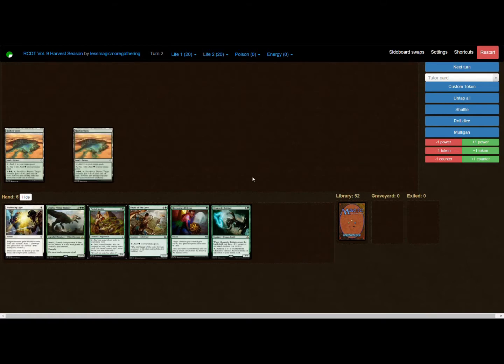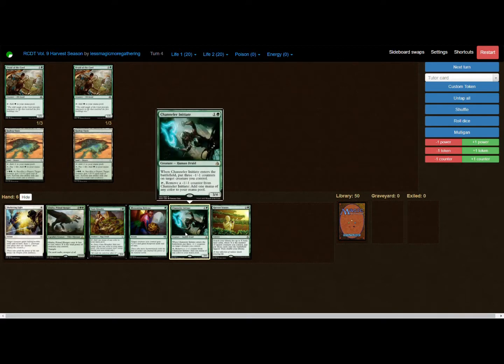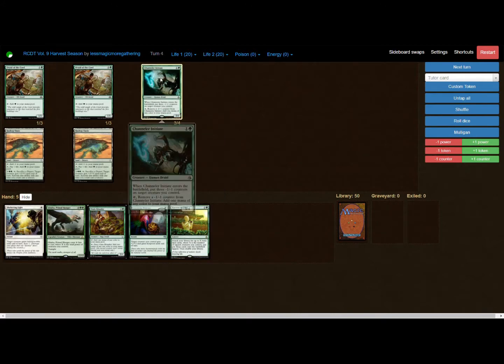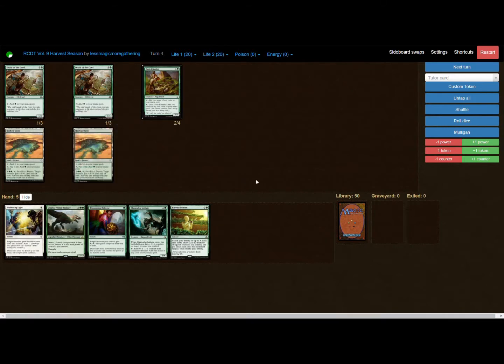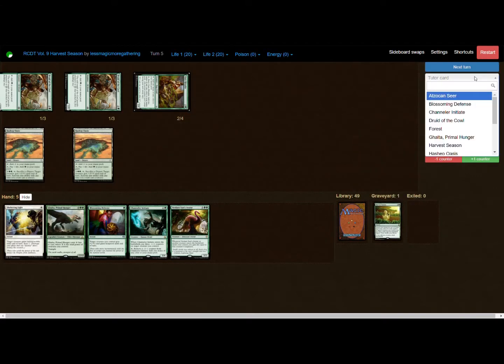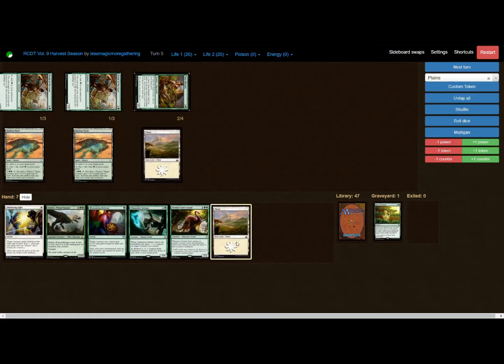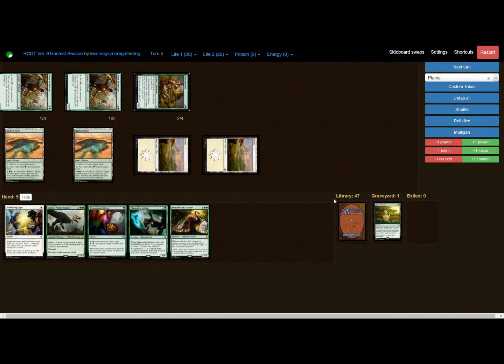This is a much better start. Against my better judgment I'd keep this — we pay one life, but we can cast Druid of the Cowl next turn and another one the turn after. We drew into a Harvest Season, got lucky there. We can cast either another Channeler Initiate or the Oasis Ritualist, and we're doing all of this with just two mana. Next turn we tap these three for one mana each and cast our Harvest Season, then tutor up two Plains and put them onto the battlefield.